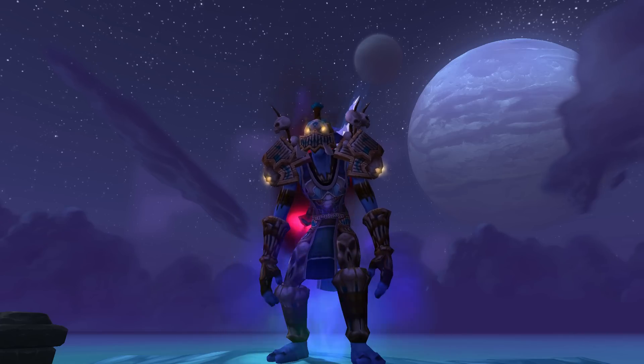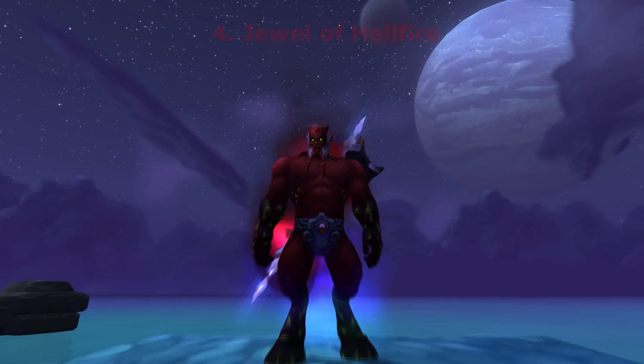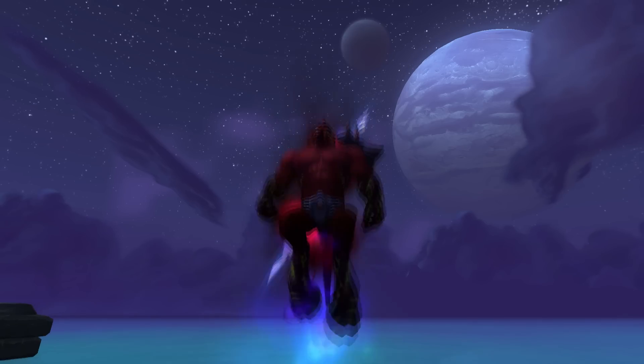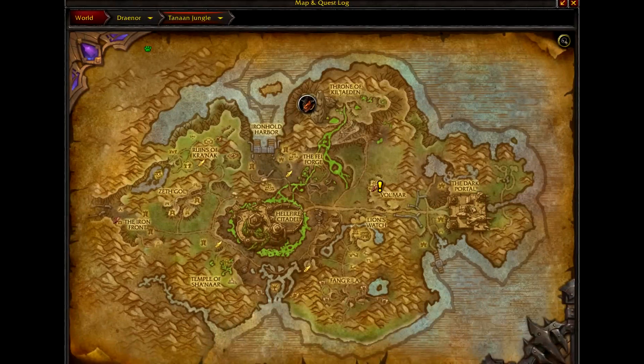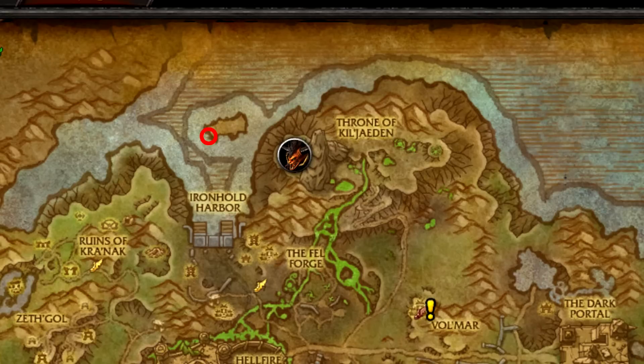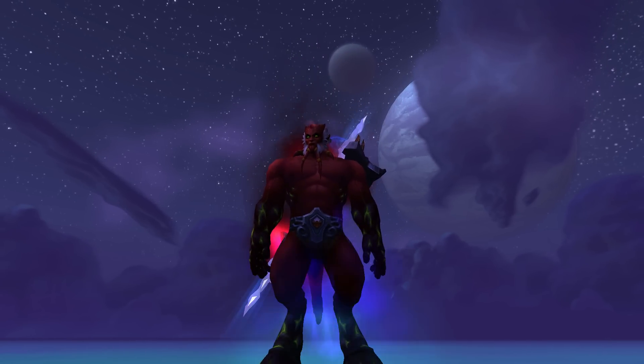On my number 4 spot we've got the Jewel of Hellfire, and this item turns you into a red draenei — I think it's supposed to be like a demon draenei. You kind of look like Kil'jaeden. You get it from Tanaan Jungle from this spot right here; it's a little jewel on the ground on a small island. You just right-click it and you get the item. It's a toy — it looks pretty cool.